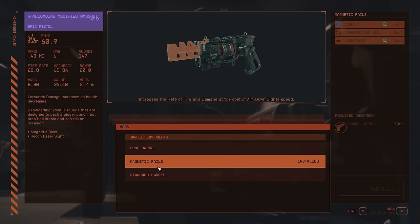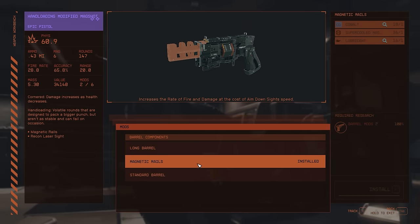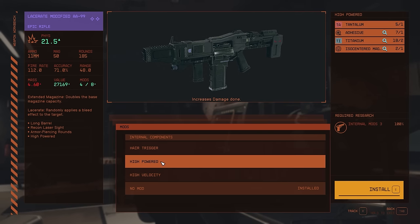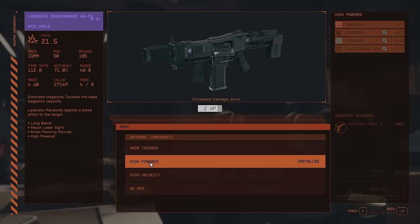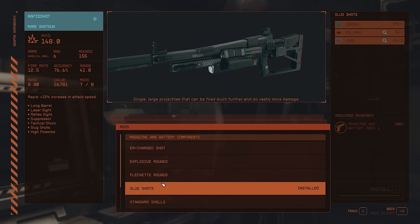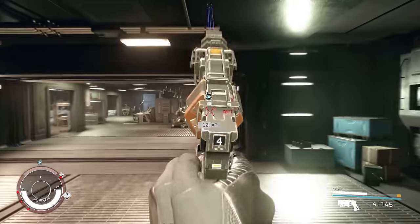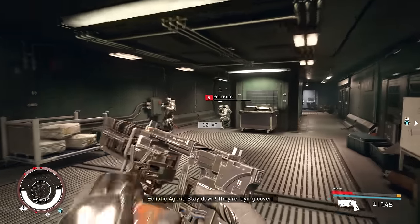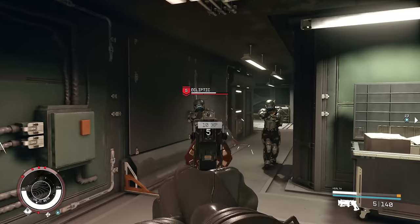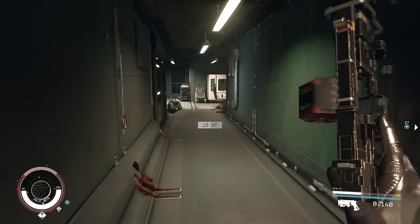Everything else in the weapon mod category is about improving damage, accuracy, range, and magazine size — in that order of priority. Damage is most important so you take down enemies fast, accuracy so you track bullets to the target, and then range or magazine size depending on your preference. There are plenty of mods available across all the other categories to cover those.